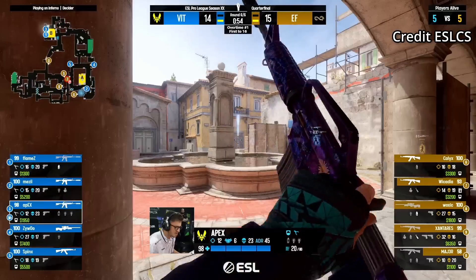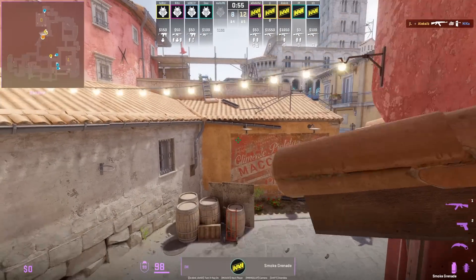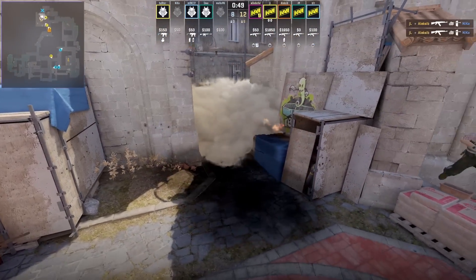That might in return cause some rotates. Emma from top half wall is going to throw a nade set where he molotovs off coffin, waits a couple seconds, and then he's going to smoke off the back office.